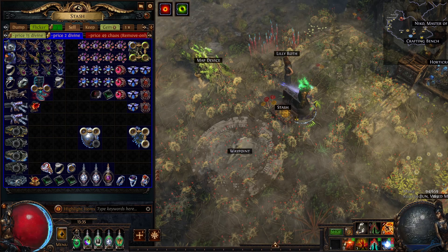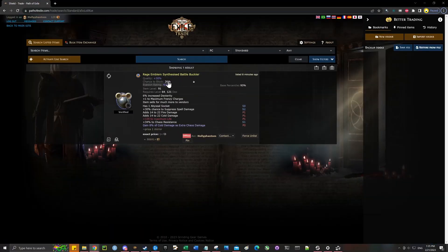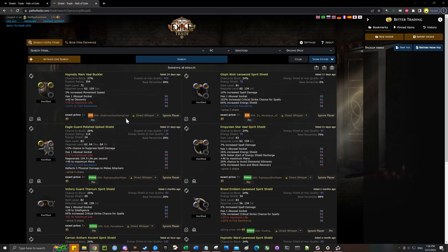If you look on trade, this shield is the only shield with an abyssal socket that is also synthesized. The abyssal socket only drops from delve, but they're pretty cheap if you want to find one on Sanctum — you can get them for a few chaos.